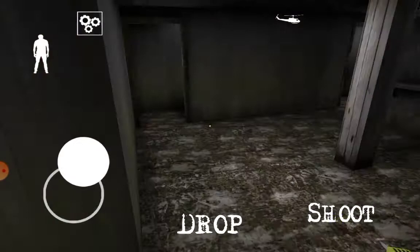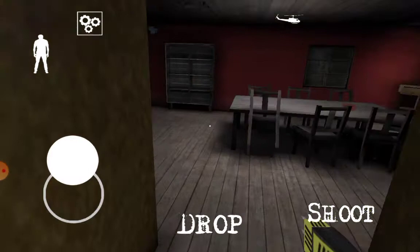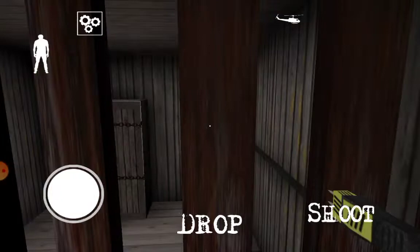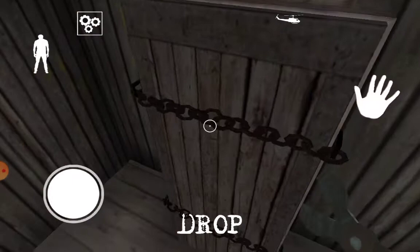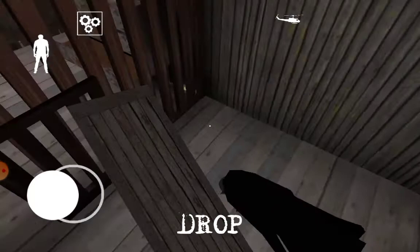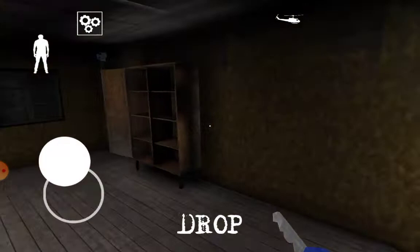Okay, getting the stun gun. Okay I'm climbing up. Just shoot the button. Get cutting pliers. Crossbow tranquilizer popped up right behind her. Ready. I was right. I just gotta go to the door and escape, and unlock the pit lock. Goodbye grandpa's house. I escaped!